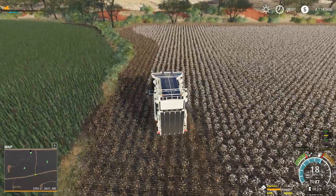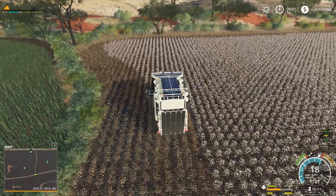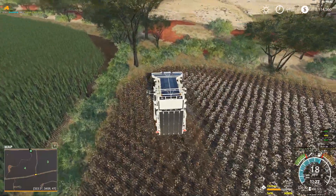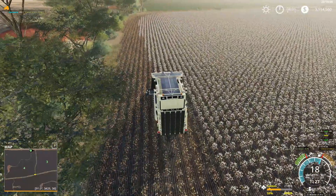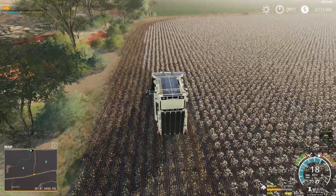We're going to continue on — this is the second pass of our headland — and then we'll set this guy up and see if he can finish off the rest of the field on his own. Then we'll head back to the farm and see what else we can get started — we'll probably start harvesting one of our other fields.